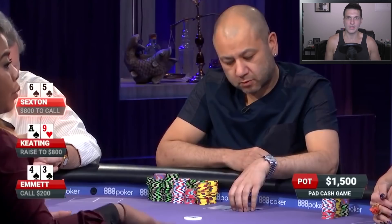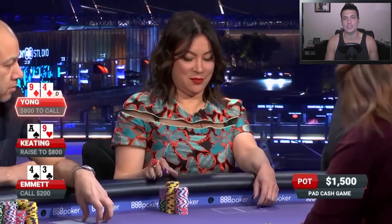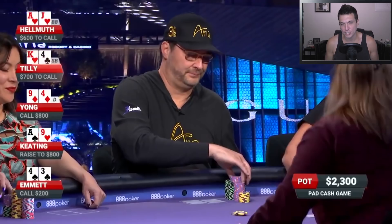The action folds to Rob Young on the button, who looks down at a Rob Young premium special button hand: 9-4 suited. And he does decide to make the call. Now over to the big blind — Phil Hellmuth looks down at ace-jack suited. This is a spot where you've got to 3-bet and get some value. I know you're out of position, but these guys can have so many different hands. You've got to put in a raise here and get some value from these very loose players.